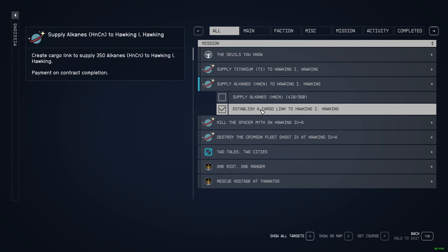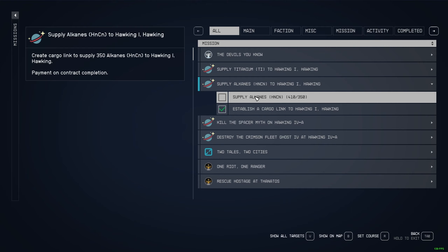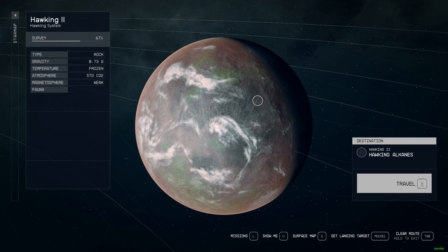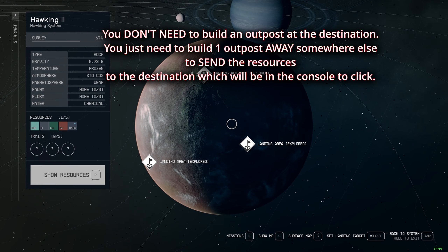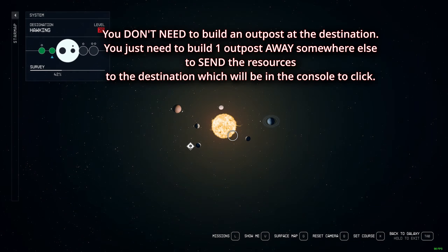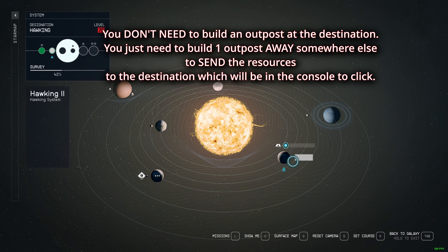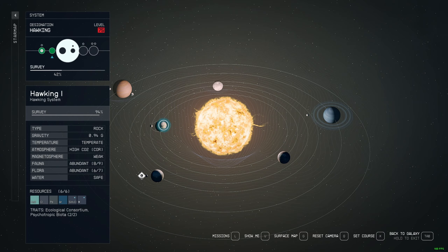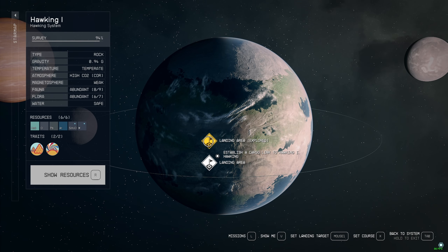Someone asked me: do you need to build an outpost at this specific location? No, you don't. You just need to build one outpost. This is where I am right now — I'm over here, and I'm supposed to send it over here. But I don't need to build an outpost over there. It's automatic. All you have to do is wait.